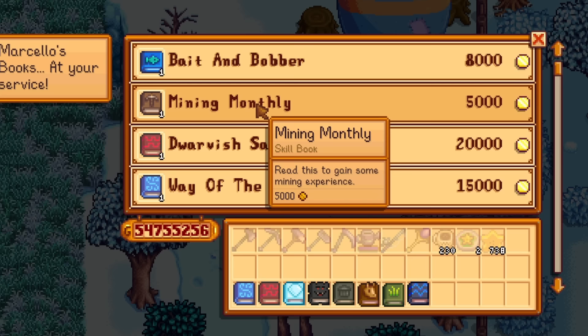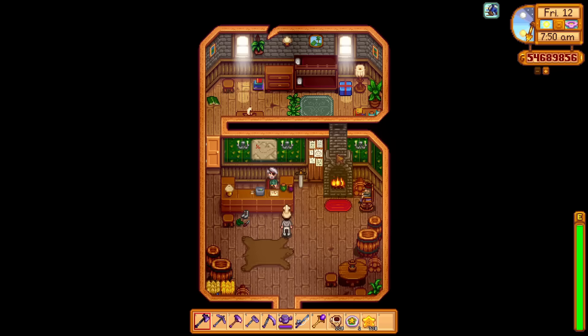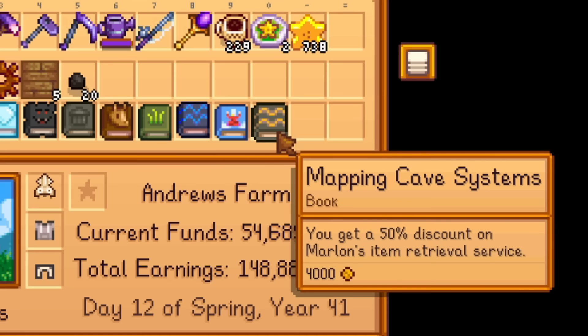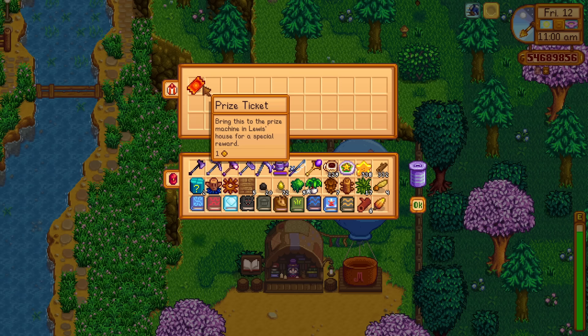Some new books the bookseller sells on the second day include Mining Monthly — the same as the farming and fishing XP books, you'll get a boost to your mining experience if you still need to raise it. There's also the Dwarvish Safety Manual available there, though you can buy it from the Dwarf as well. There is also a book hidden behind the Adventurer's Guild — go into the back room through the door, which now opens. Inside there's a box containing a book called Mapping Cave Systems. Reading this gives you a 50% discount on Marlon's item retrieval service, so dying in the mines costs much less to recover from.